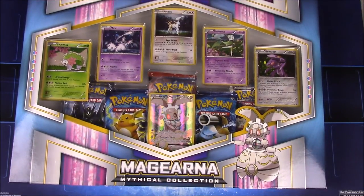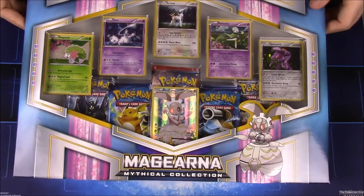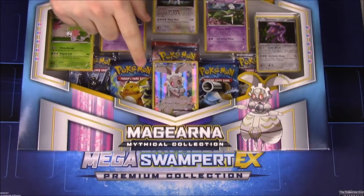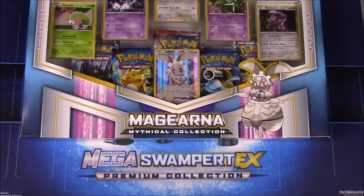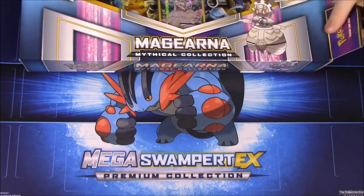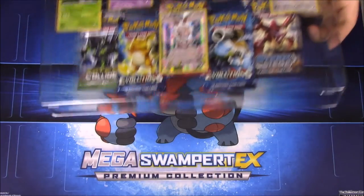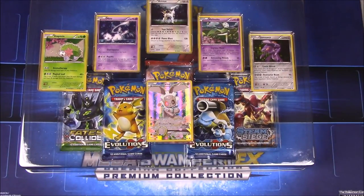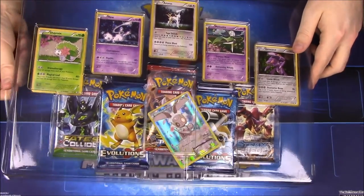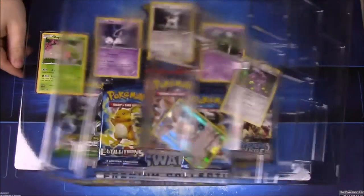I only see six with all these five and the Magearna — I'm not sure how to say it, I keep saying Magearna but I think it's Magearna because it looks like a gear. So I don't know what the mysterious 7th card is, or if it's just an error, because the Volcanion one just said six. Maybe there's a secret card hidden in here somewhere.